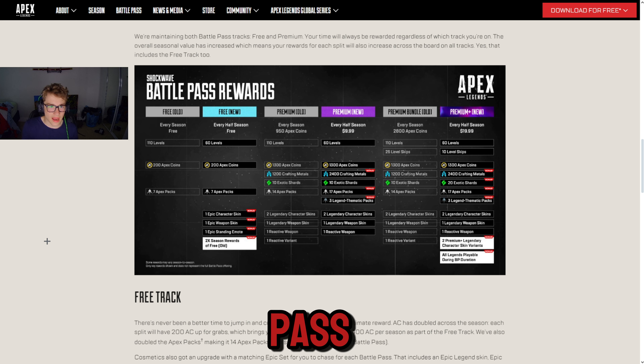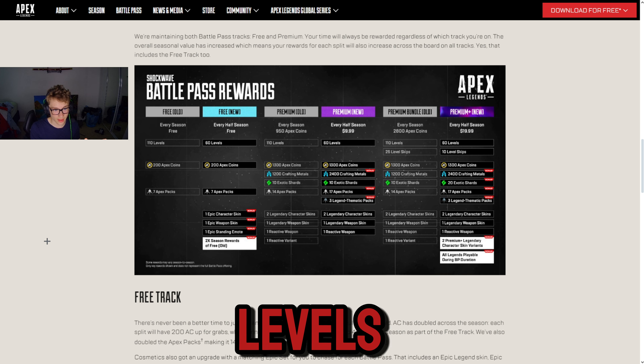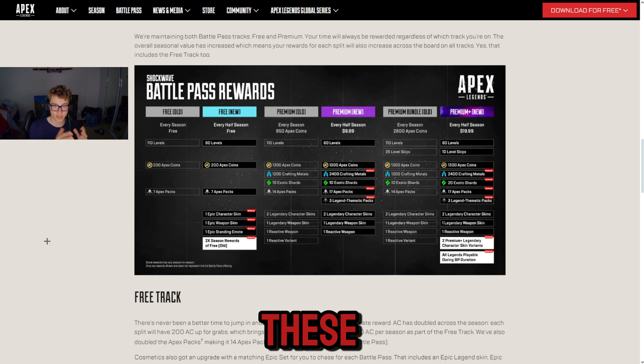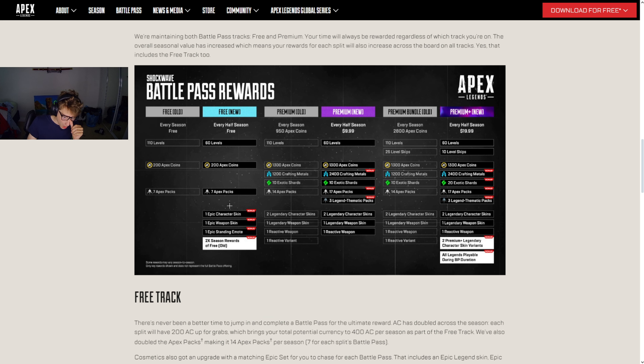Looking at the diagram: the old free Battle Pass was 110 levels, giving you 200 coins and 7 packs for free. Now with the two new Battle Passes per split, you get double those rewards — so 400 coins total, 14 packs for two passes, one epic character skin, one epic weapon skin, and one epic standing emote. Which potentially might not even be for things that you want.